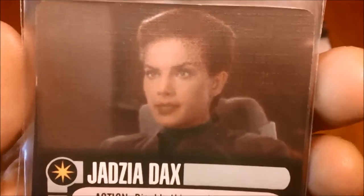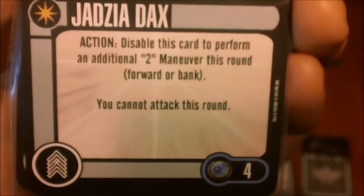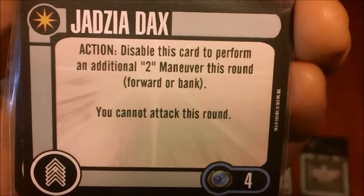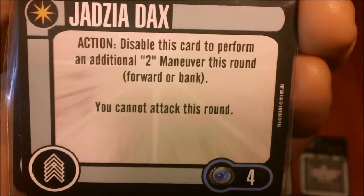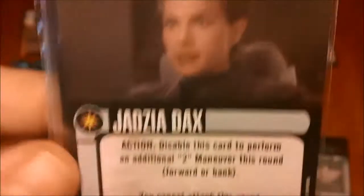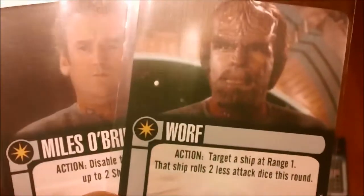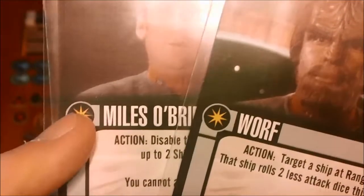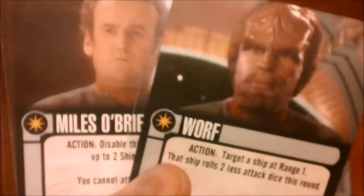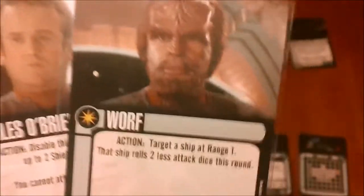We have Jadzia Dax — one of my favorite incarnations of Dax. She's four points, Federation faction. You can disable her to perform an additional two-maneuver this round, forward or banking, but you can't attack. One thing worth noting — especially with Worf and Miles — this is the first time we've gotten duplicates. But because they are unique, you can only have one Miles O'Brien or one Worf in your fleet, regardless of which version you use. So you can't put this Worf on the Defiant and the other Worf on the Enterprise.